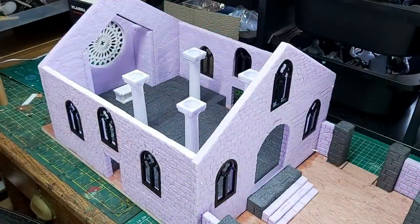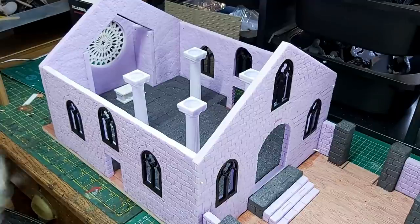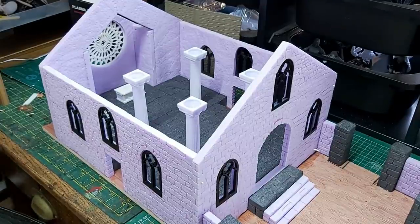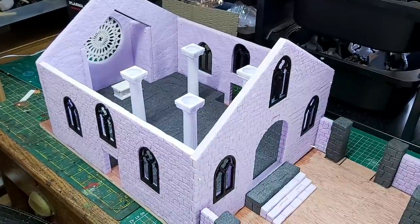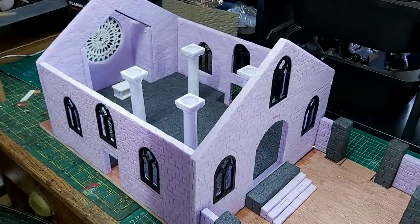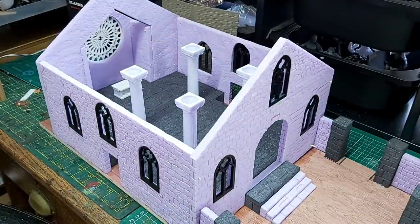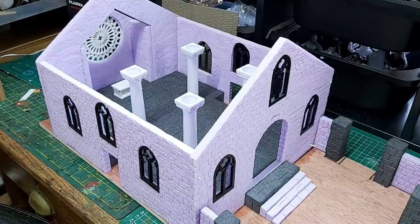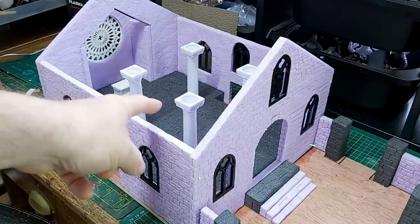Let's have a quick recap of where we're at from last week. The main build is in XPS foam - 10 millimeter XPS foam. If you want to know more about the foam and materials I'm using, go back and check out last week's video. If you haven't watched last week's video and the construction of this model, don't start here - go back and watch it.